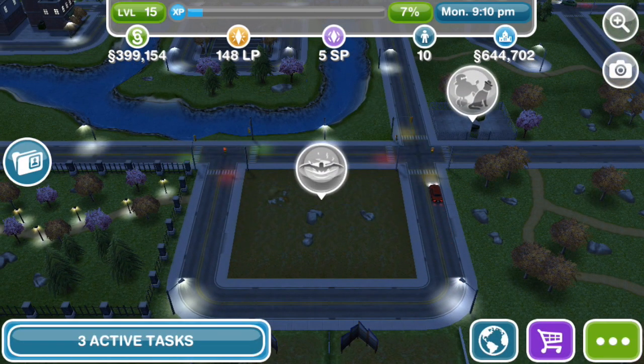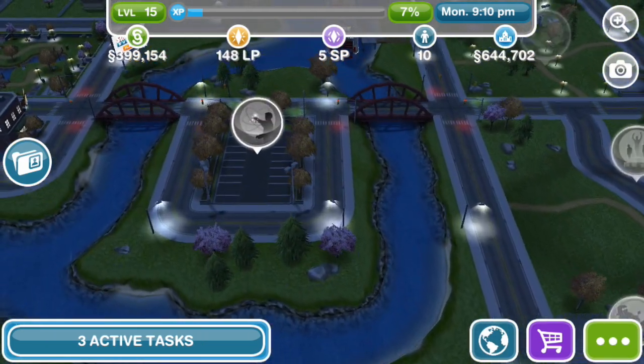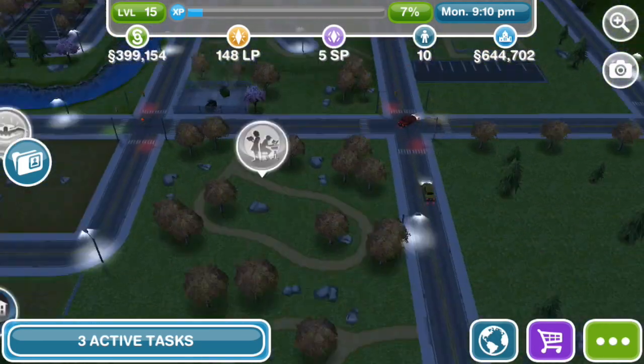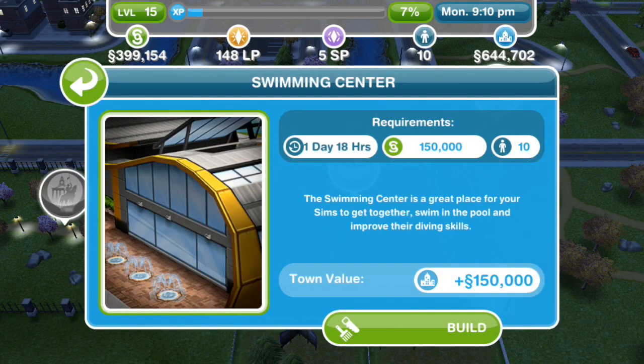This is the plot where you can build the swim center, and as you can see it's located near a bunch of stuff that we have not built yet. If we click on it, it's going to take one day and 18 hours to build and cost 150,000 simoleons. The swimming center is a great place for your sims to get together, swim in the pool, and improve their diving skills — and it adds 150,000 to our town value.